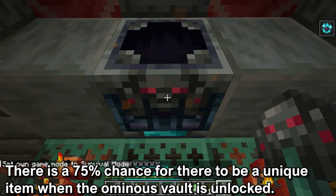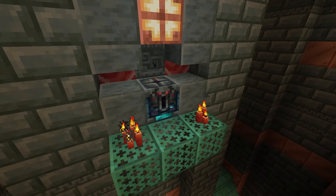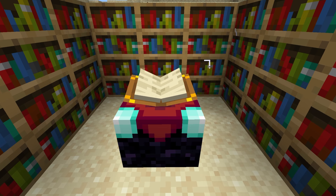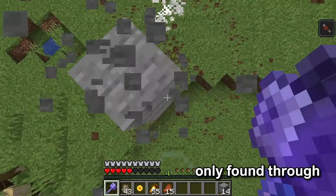There is a 75% chance for there to be an item from the unique loot table in each Ominous Vault, and each item in the loot table is weighted differently. To give you an idea of how likely you are to get some of these items: it would take unlocking on average two Ominous Vaults to get Wind Charges, four for the Flow Armor Trim Smithing Template, six for the Flow Banner Pattern, thirteen for the Heavy Core, thirteen for the Creator Music Disc, sixteen for the Breach or Density Enchanted Book, and thirty-three for the Wind Burst Enchanted Book. The Breach and Density enchantments can be obtained through the Enchanting Table or Villager Trading, but the Wind Burst Enchantment is only found through the Ominous Vault.